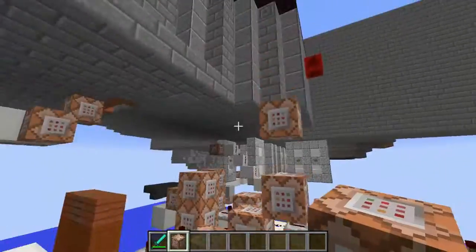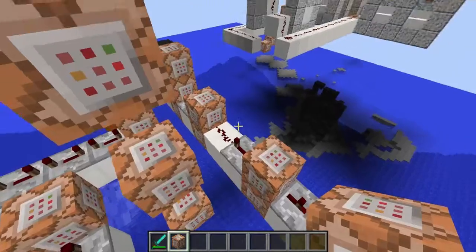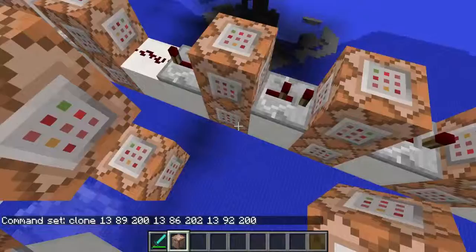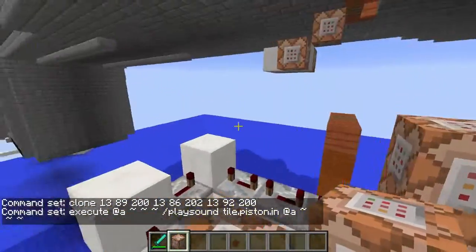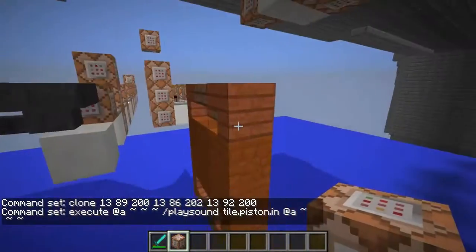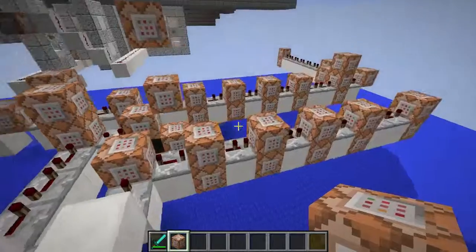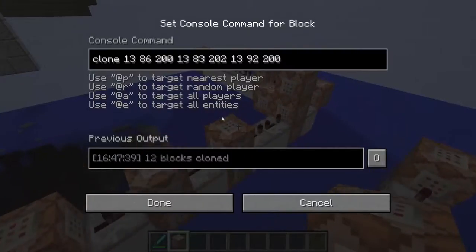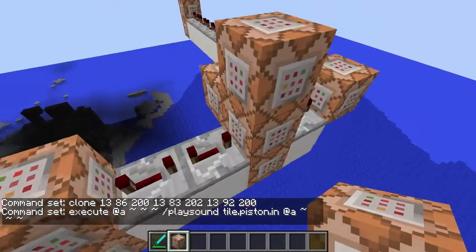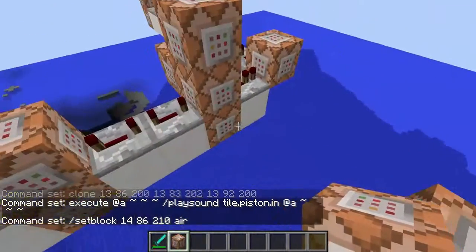So the command block that's there will TP you constantly to the place where the door opens. And so, after all the command blocks, this series will clone this door and make the sound of the piston — TilePistonIn is the sound. Then it's going to remove the command block which teleports you.